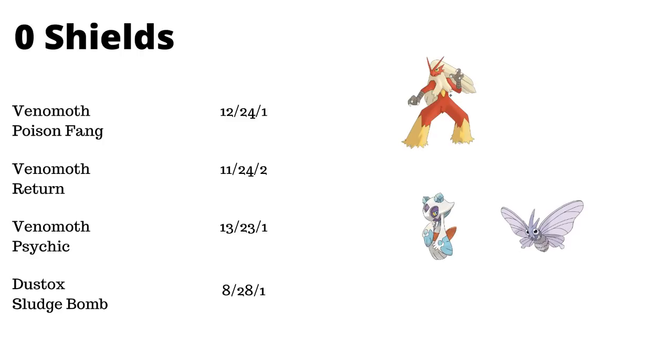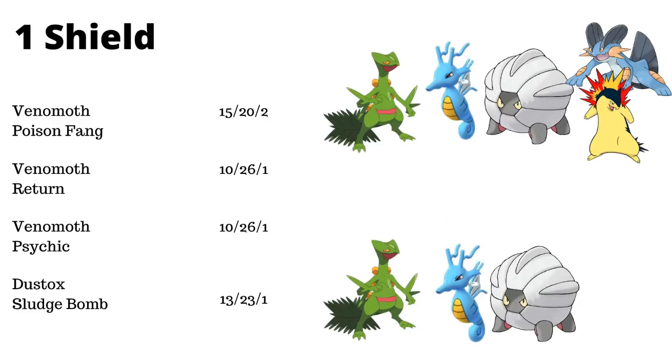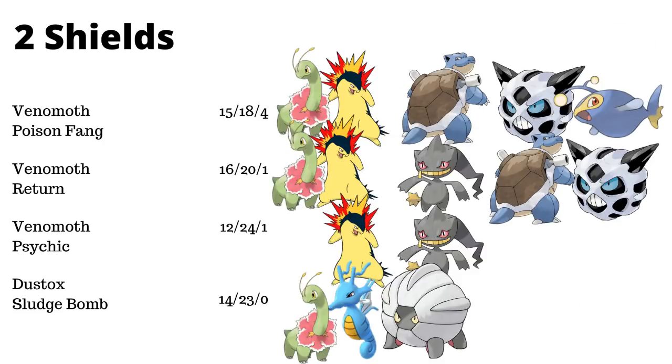Poison Fang picks up the Blaziken matchup because it's able to hit Poison Fang one turn before Blaziken can get a Blaze Kick to KO Venomoth. In the one shield matchup, Venomoth and Dustox really set apart from each other. With Poison Fang able to bait and land Silver Wind where appropriate, both Poison Fang Venomoth and Dustox are able to pick up Sceptile, Kingdra, and Shelgon — so they win the dragon matchups, which is pretty important. Poison Fang Venomoth is also able to beat Typhlosion and Swampert, a pretty important matchup, relying on the Poison Fang shield bait.